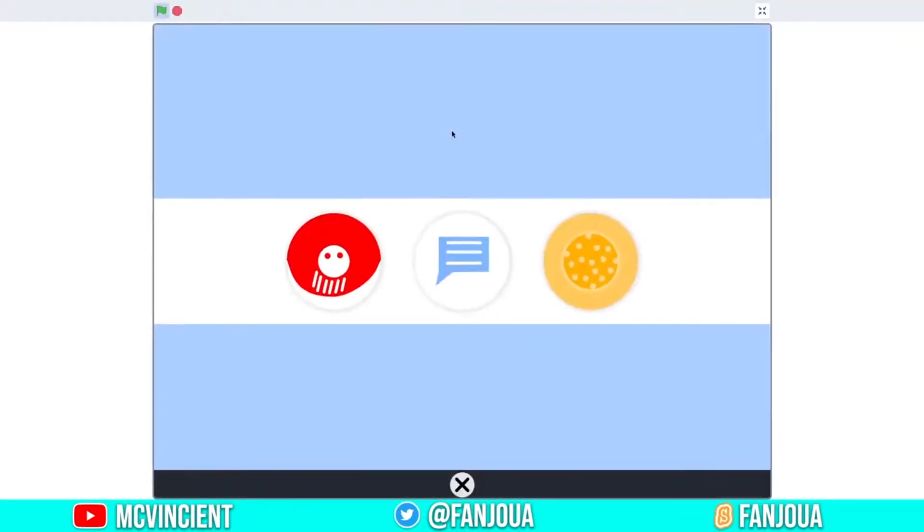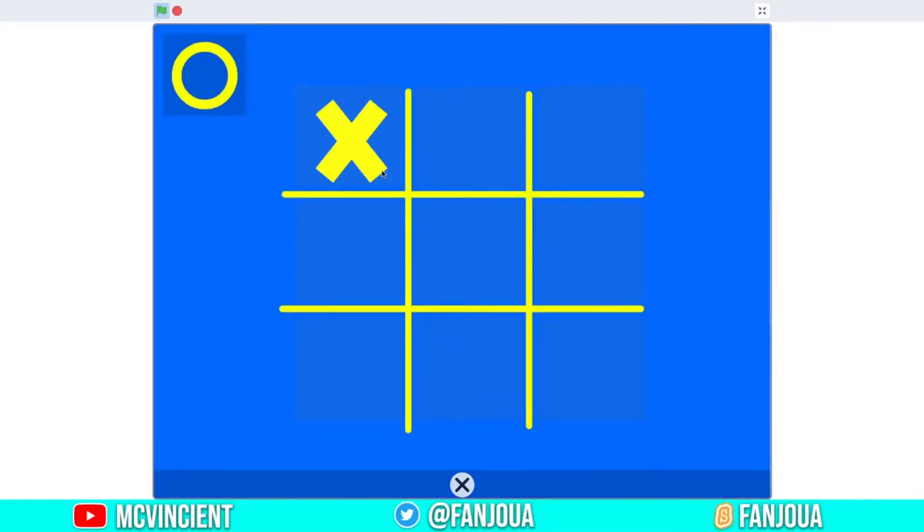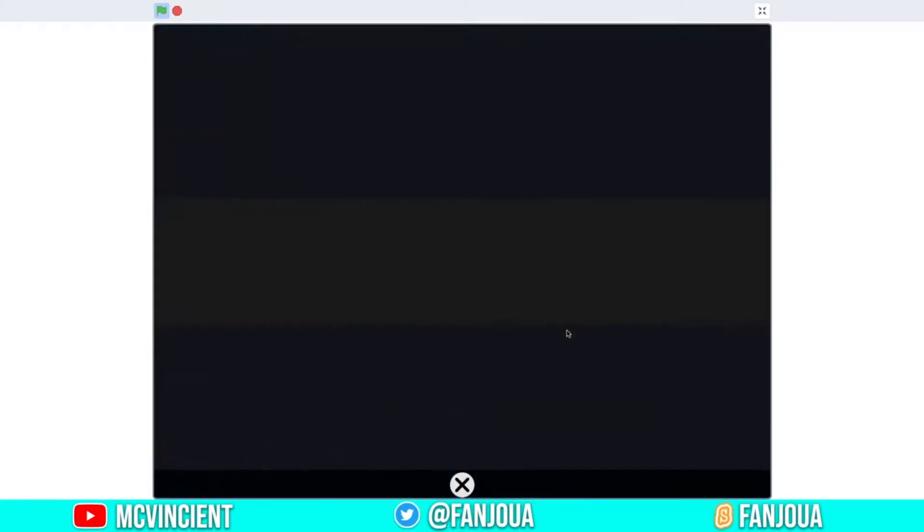Let me show you my OS. I recently started an OS — here you can see this is a Smoothie OS. It has three apps: tic-tac-toe, chatbot, and cookie clicker, and this is the close button. Let's play the first one — tic-tac-toe. This is not complete; the game just stops and exits.